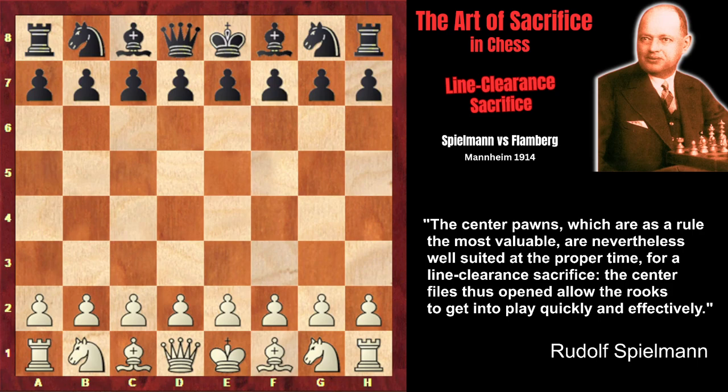In this video we will continue the examination of Rudolf Spielmann's classic book The Art of Sacrifice in Chess. Today's topic is the line clearance sacrifice. Spielmann distinguishes between the passive and the active line clearance sacrifices, and the game I'm going to show you is a good example of the former — that is when a pawn, or even two pawns as is the case in our game, are allowed to be captured in order to obtain open files for the rooks. This game is also a great illustration of a brutal punishment for the violation of the basic opening principles.